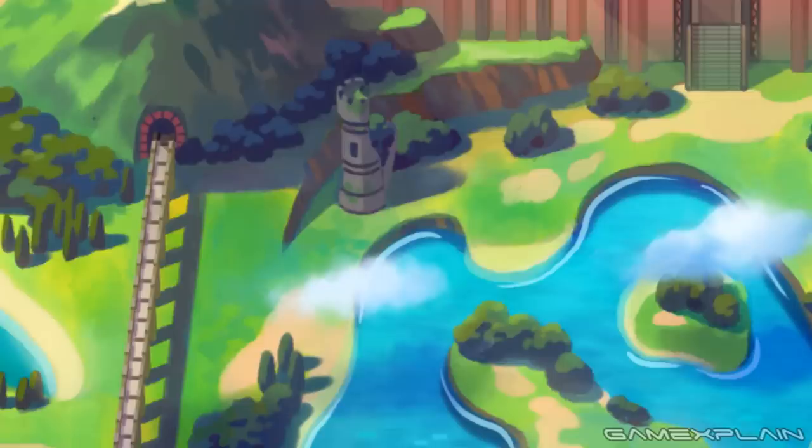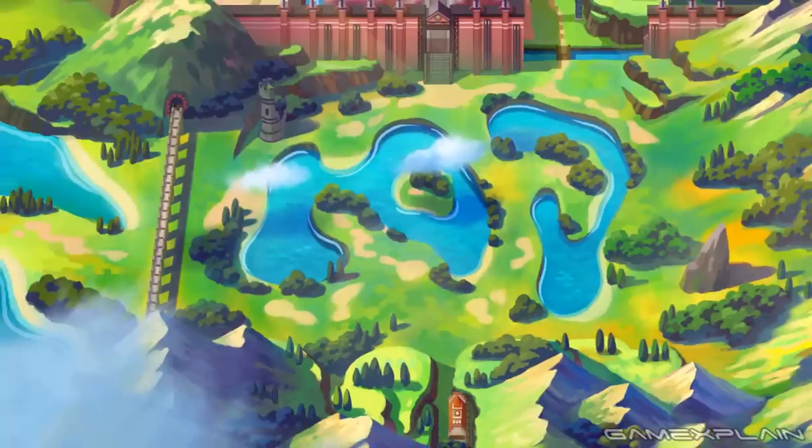And that castle turret might even hide some cool Pokémon. It would be a really cool example of non-linearity in Pokémon, but on a smaller scale. Having said that, there is only one way forward through the center, and the right and left paths could be blocked off in some way.